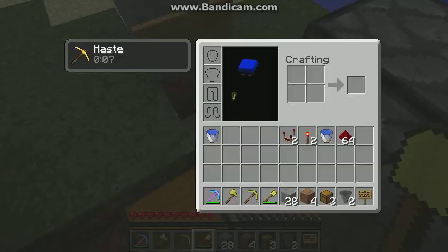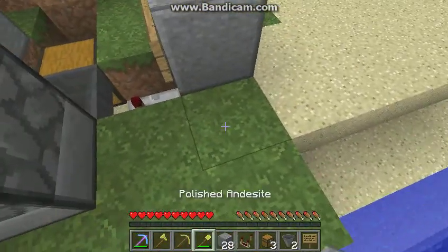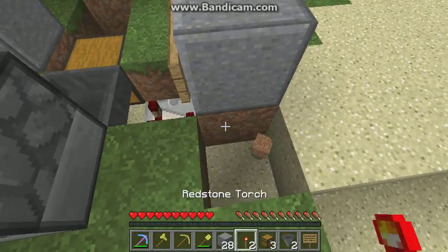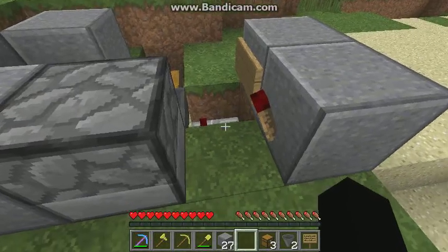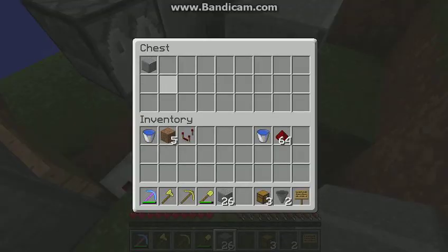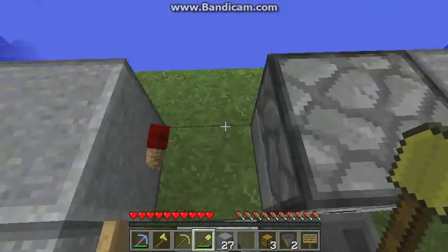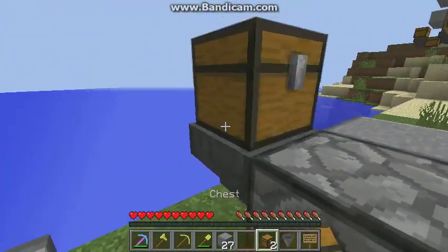Next, dig a hole here — that's where the comparator will go. Put one there, then break this block and put a torch here, put a block, and then your last torch. Basically, once obsidian goes there, it'll spawn a new obsidian — that's the obsidian mechanic.